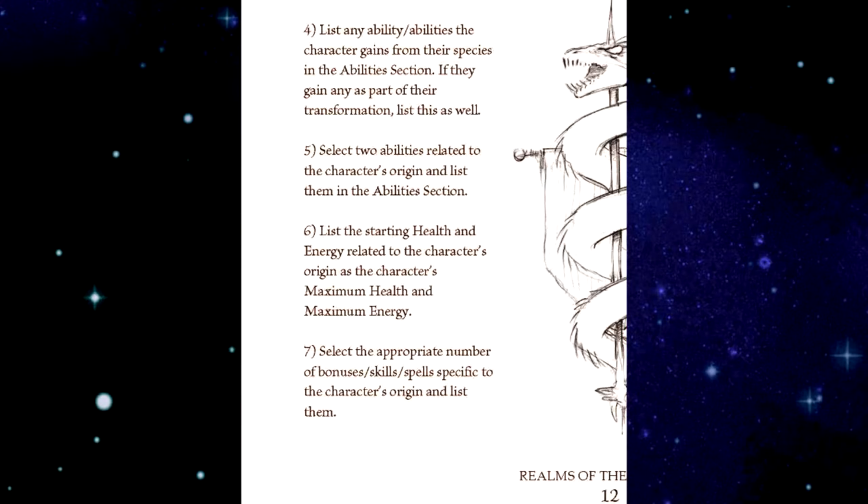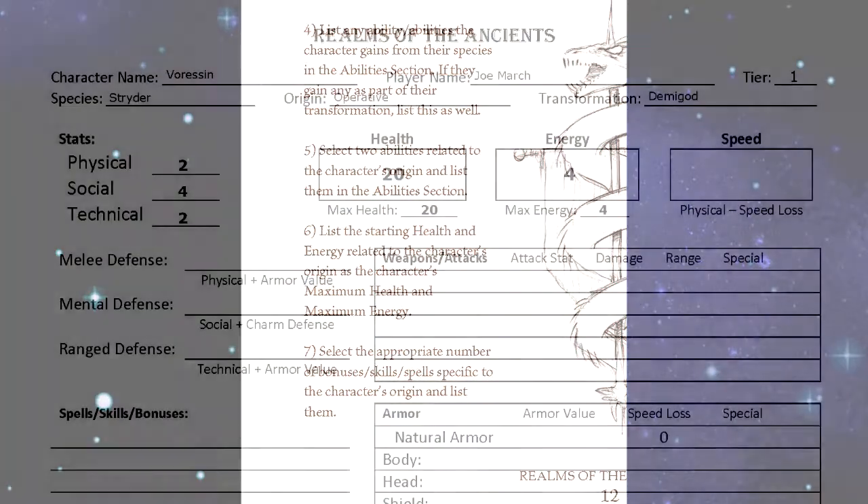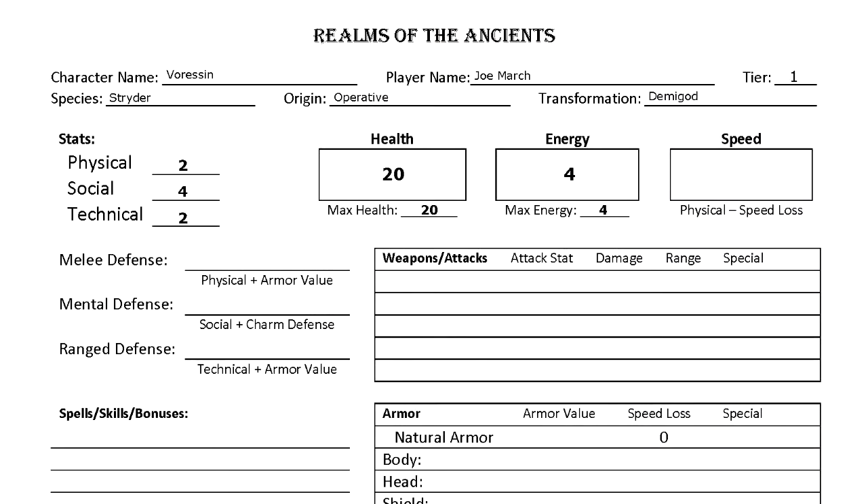Step six: list the starting health and energy related to the character's origin as the character's maximum health and maximum energy. For an operative, that's twenty health and four energy.